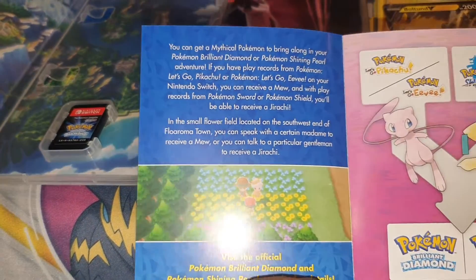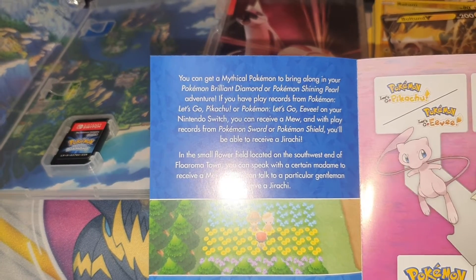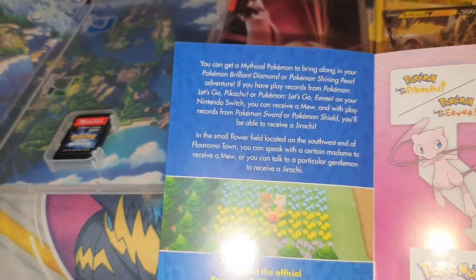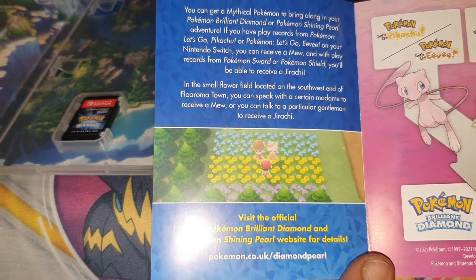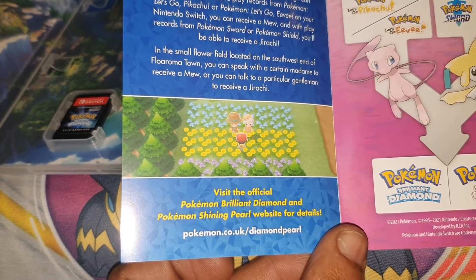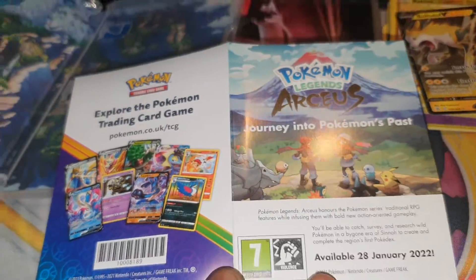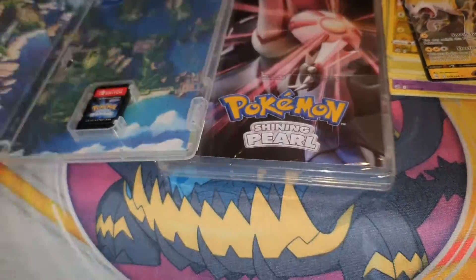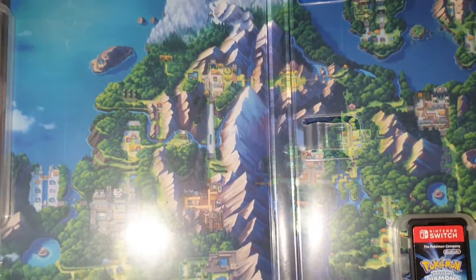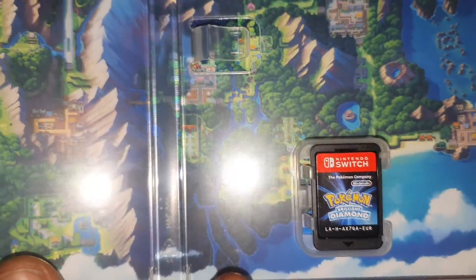Wow, I actually loaded up Pokemon Shield, so I should get a Jirachi! In the small flower field located on the southwest area of Floaroma Town, you can speak with a certain maiden to receive a Mew, or talk to a particular gentleman to receive a Jirachi. Visit the official website at www.pokemon.co.uk/diamond-and-pearl for details. So I'll have a Jirachi in both Diamond and Pearl — really cool! When you take it out you can see the map of the Sinnoh region, which looks really cool.